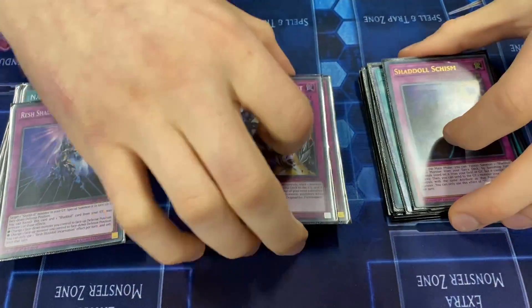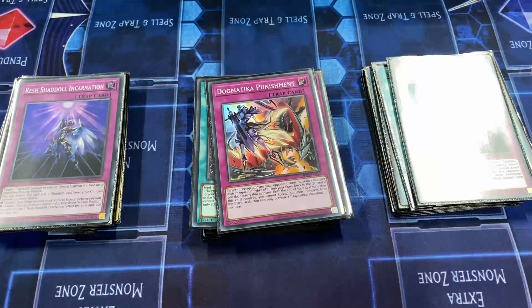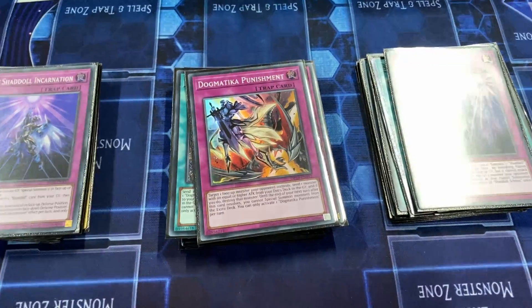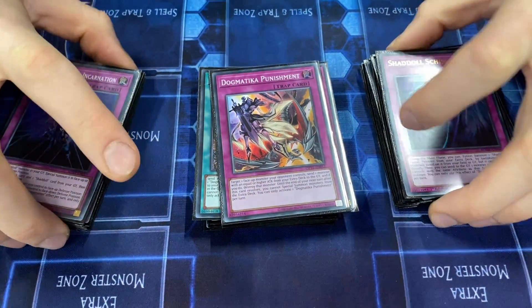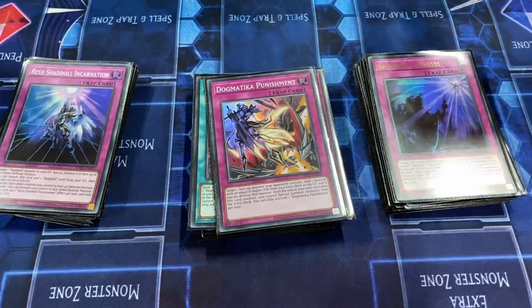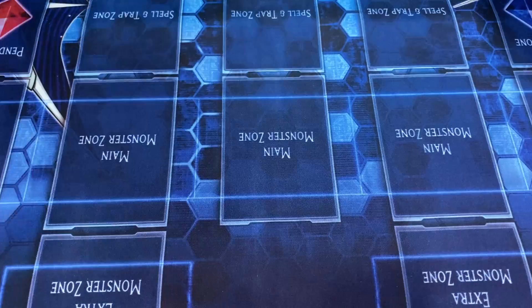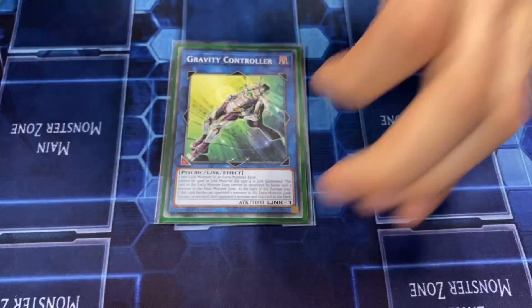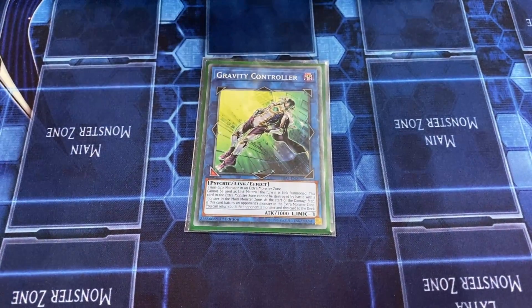Shout out to the supers — they're like 20 bucks, ridiculous. Our last trap is Punishment, added via Ecclesia. The reason we don't play Sinister Shadow Games is because we don't play that many Shaddolls so it doesn't plus much and the flip effect doesn't come up in this variant. Moving on to the extra deck: one Gravity Controller — it gets Apollousa, outs Accesscode Talker, pretty much all you need to know.